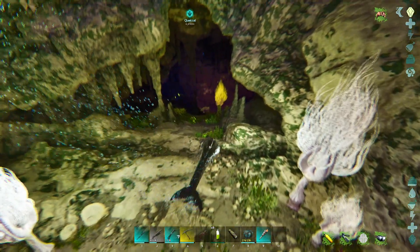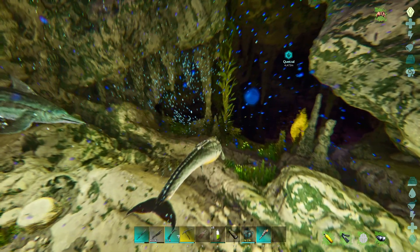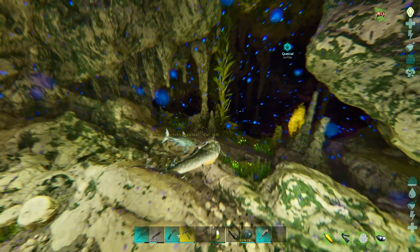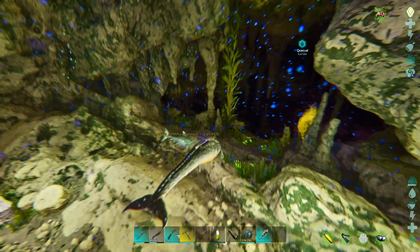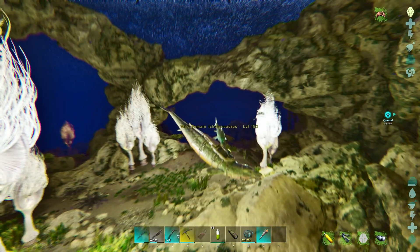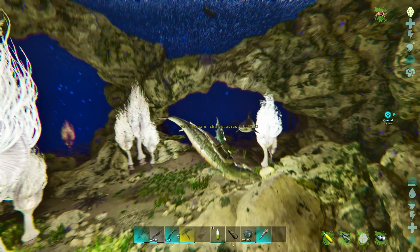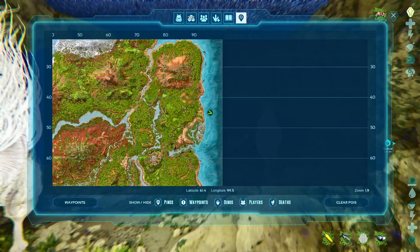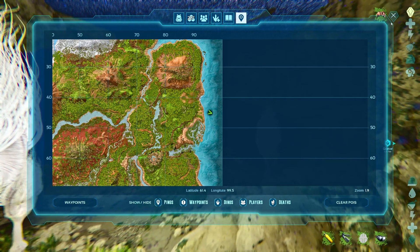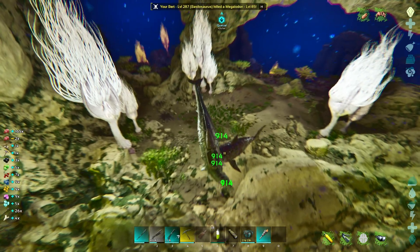For this cave I'd recommend a basilosaurus. You can do it on a tusoteuthis if you want to, but sometimes — especially your first time — Ark has some bugs where you might have a massive swarm of sharks and lots of megalodons in there. I recommend the basilosaurus because you can't get knocked off by the electric eels or electric jellyfish. The coordinates are 61.4 by 99.5.